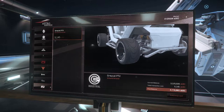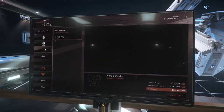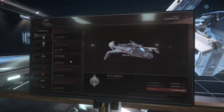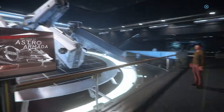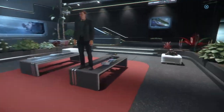They've got everything from the little gray cat buggy all the way up to some of the bigger ships in-game — the Banu Defender, a Poa, some of the Anvil ships, basically a decent number. I'm going to go ahead and get out of here and leave you to peruse this at your leisure.